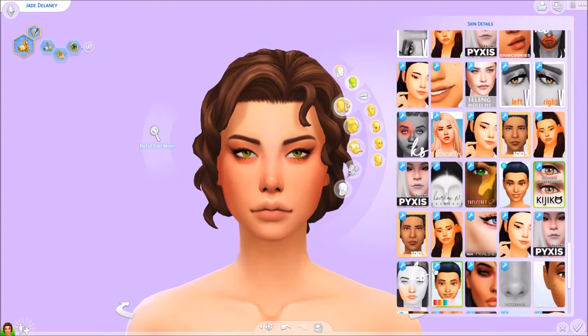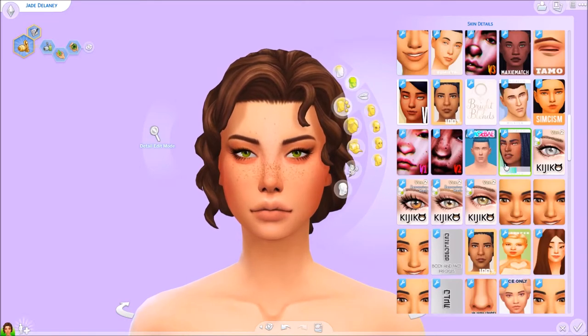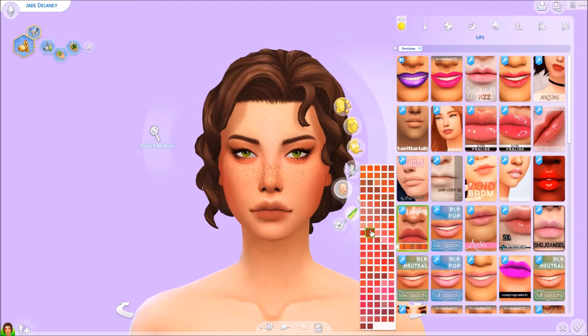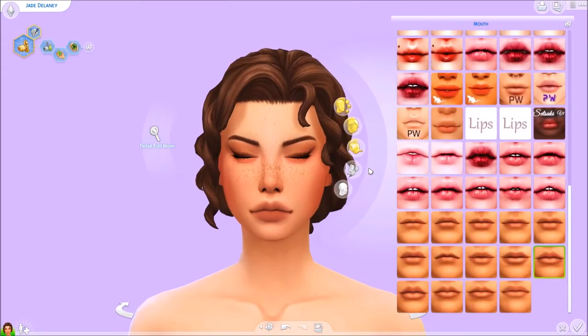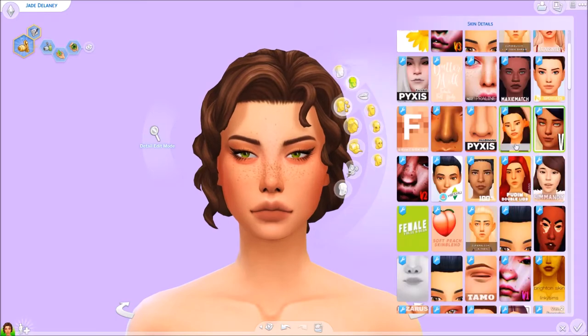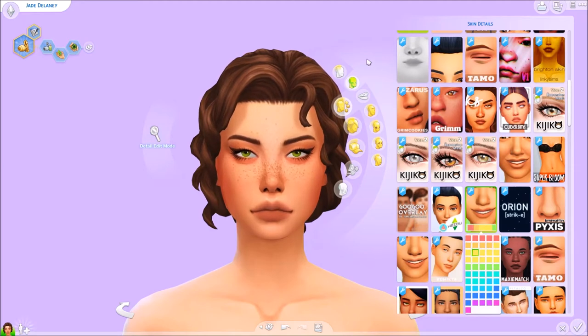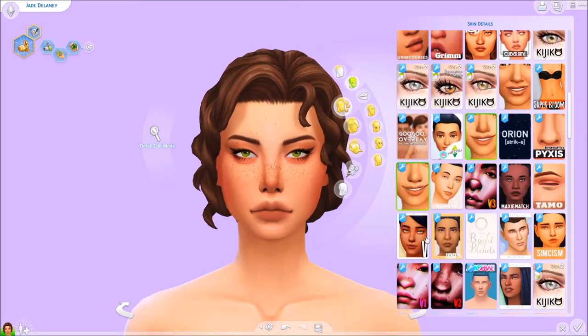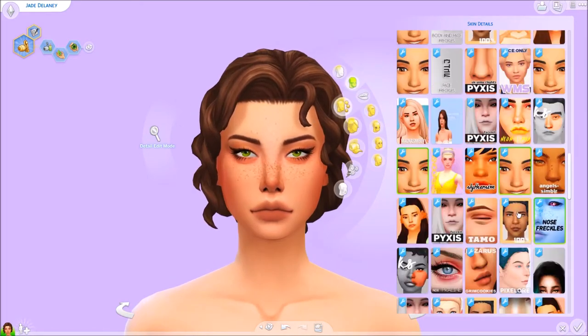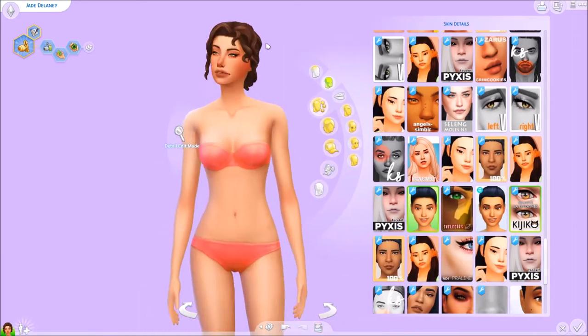Her name is Jade Delaney and I love her so much. She looks so different now — I ended up giving her red hair because it looks so good on her. With the brown hair she looked so similar to Meadow from my Eco Lifestyle let's play, so I decided to give her red hair and I really really like it. I already posted some pictures of her on Twitter and I just love playing with her so much already.